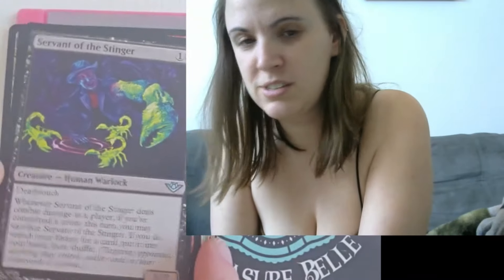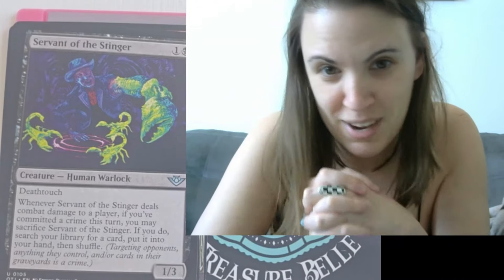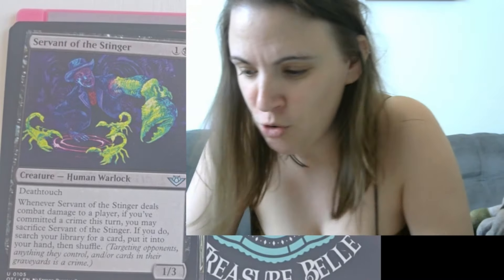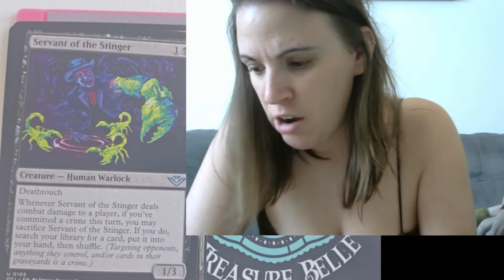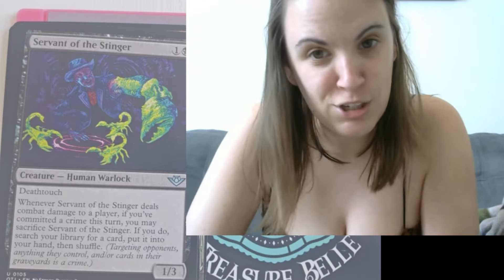Next we have Servant of the Stinger, a creature warlock with deathtouch. I'm loving this — lots of deathtouch things in the desert, I guess. Whenever Servant of the Stinger deals combat damage to a player, if you've committed a crime this turn — I don't know what that mechanic is yet — you may sacrifice Servant of the Stinger. If you do, search your library for a card, put it into your hand, then shuffle.